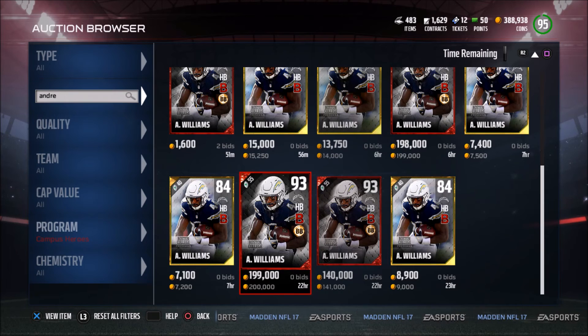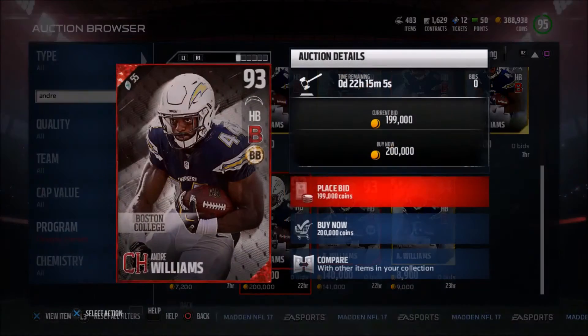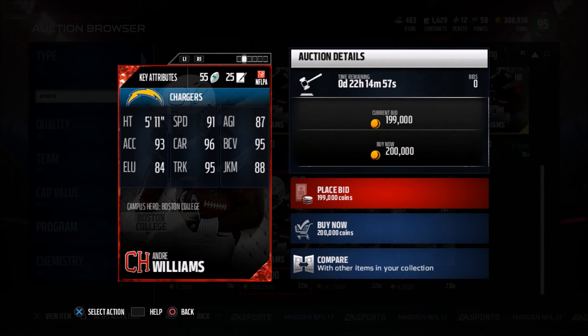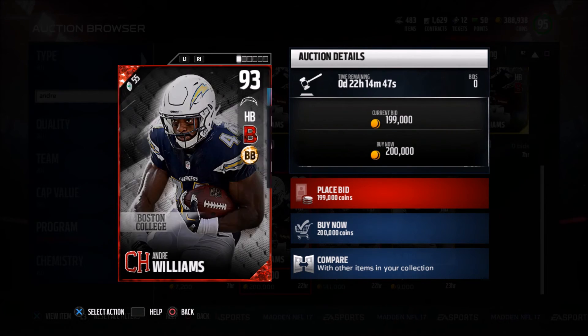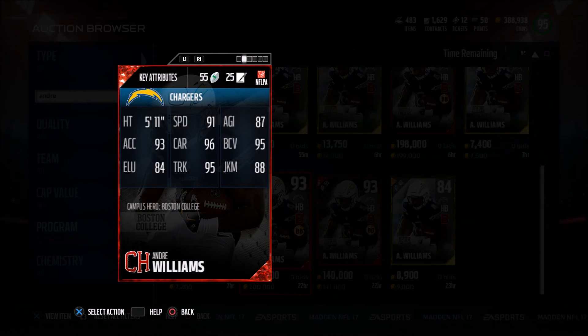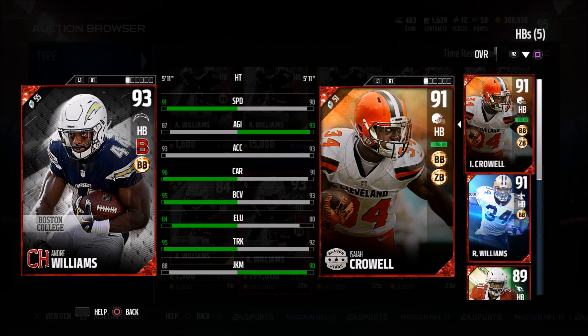The last card we're going to check out is this new 93 Andre Williams. Whoa — 5'11", 91 speed, 87 agility, 96 carrying, 95 trucking, 93 accel, 95 ball carrier vision. This card looks pretty damn good. He's a trucking back but with good speed. If we compare him to a guy like Crowell, who I run and am a fan of, he looks pretty damn good compared to Crowell — same accel, Crowell has better agility, but better ball carrier vision and much better carrying on Andre.